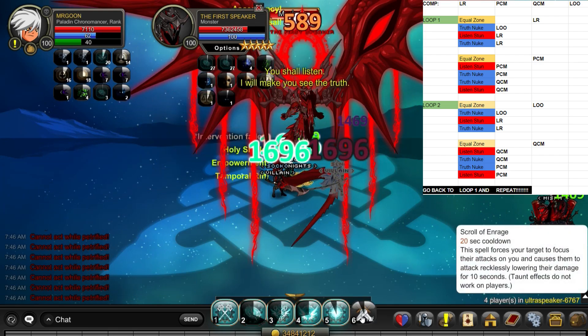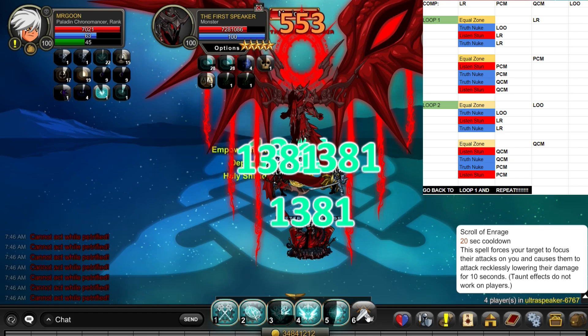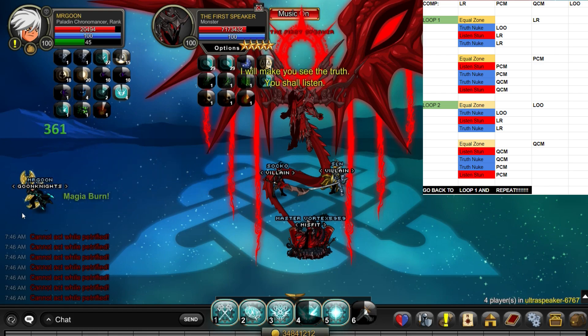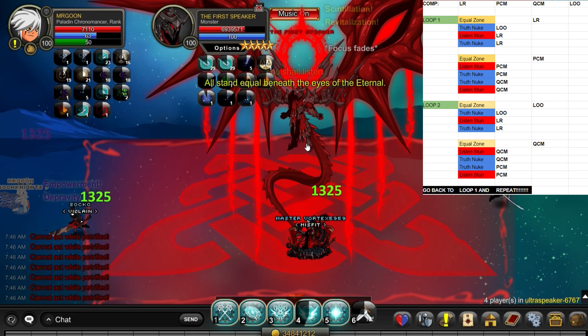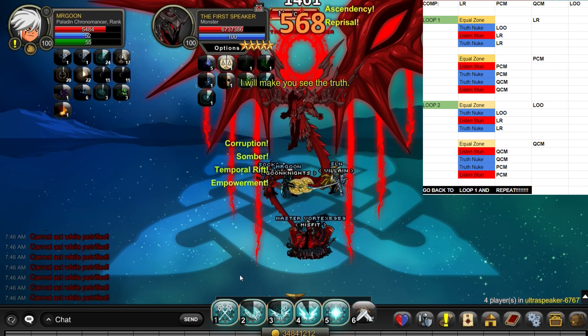The Quantum takes the first two taunts, and then to finish off the first complete cycle, it is myself, the Paladin Chronomancer, taking a 'Truth' and a 'Listen.' Now, because that 'Listen' taunt is right before a zone, what you want to do as soon as you've used your scrolls is just get away. Don't worry that it's early — you just need to move out of the way because you will be getting stunned and that Red Zone will pop up, and then you'll just wipe because you'll be stuck there for it.